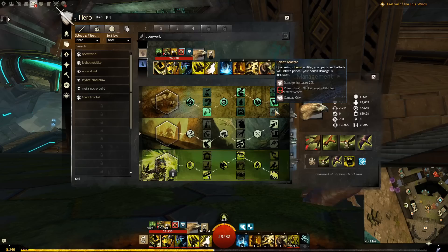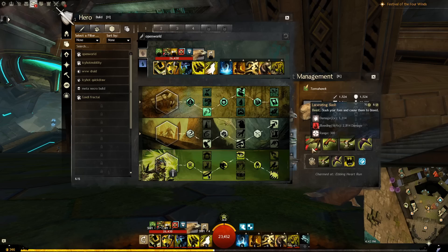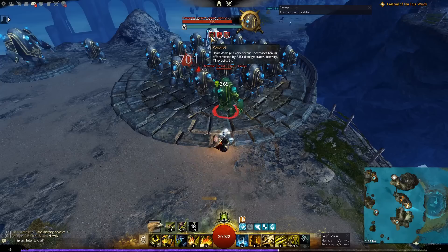One of my favorites is Poison Master. When you use a beast ability, your pet's next attack inflicts poison that scales with condition damage very strongly. This means every six seconds that your pet's not dead, you can activate Poison Master by having your pet claw the enemy and inflict massive poison along with the bleed. Additionally, when merged with the hawk, the Primal Cry will also inflict Poison Master on one of its targets — note it does hit five targets, but Poison Master will only proc on one of them.